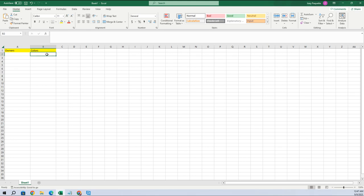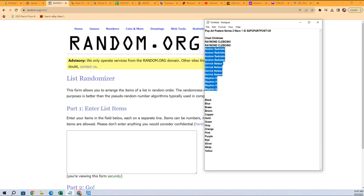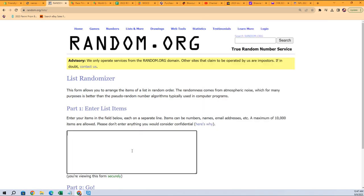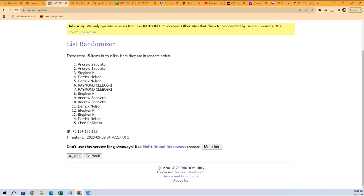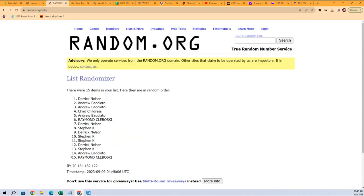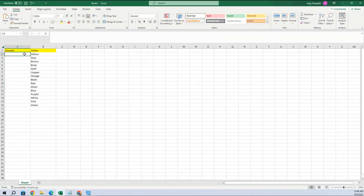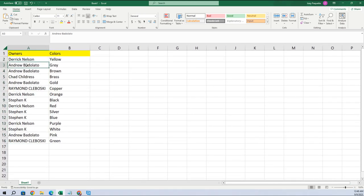We're going to copy that — everybody gets assigned a color. That's the first thing we do, and then we do the same thing with the owner names. Everybody that bought into the break gets a color. Seven times through: one, two, three, four, five, six, and seven. So Raymond, you're at the bottom; Derek, you're at the top. Here are your colors: Derek got yellow, Andrew gray, Andrew brown, Chad brass, Andrew gold, Raymond copper, Derek orange, Steven black, Derek red, Steven silver, blue Derek purple, Steven white, Andrew pink, Raymond green.